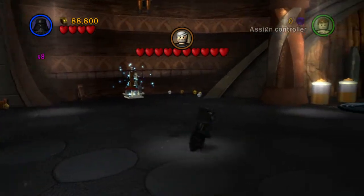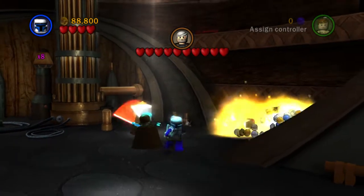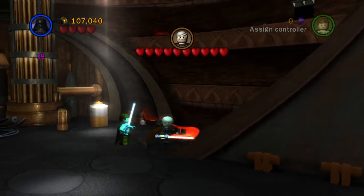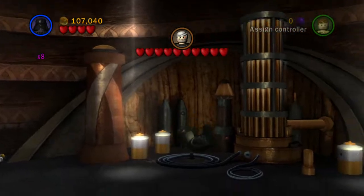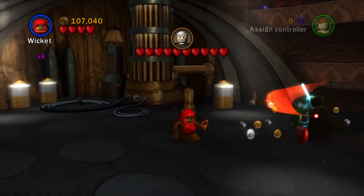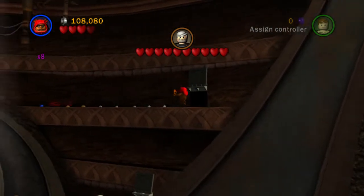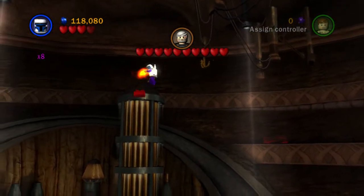Now we want to head all the way to the right, ignoring Dooku still, and change to our bounty hunter Jango Fett - throw a thermal detonator to blow all that stuff up. Then switch to a character with the force, use the force on this to make a hatch, change to our small character to go through the little hatch. Run over here, change to a character with a grapple - again Jango Fett - and that will land us up here to get our power brick.